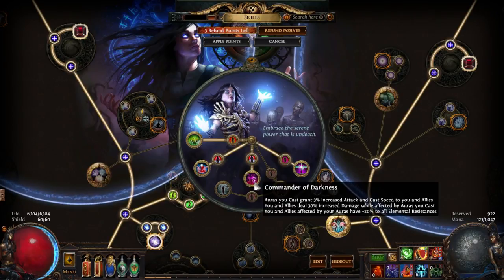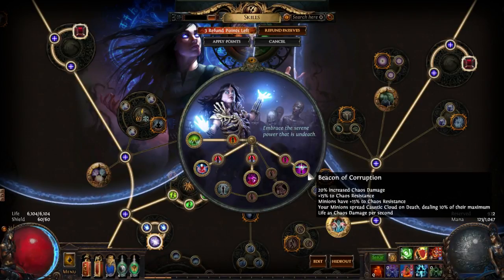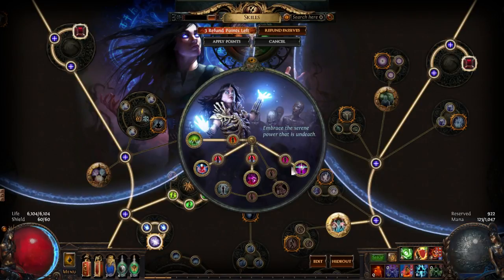Because Commander of Darkness isn't that great anymore — it used to give five percent attack and cast speed, now it's three percent — the whole support SRS build used to be about stacking as many auras as possible. These days you're not rewarded as much for that, so I decided to opt away from that and go with the flat 30 increased damage from auras, plus elemental damage.